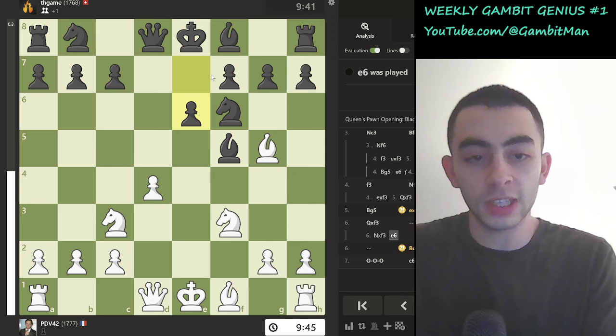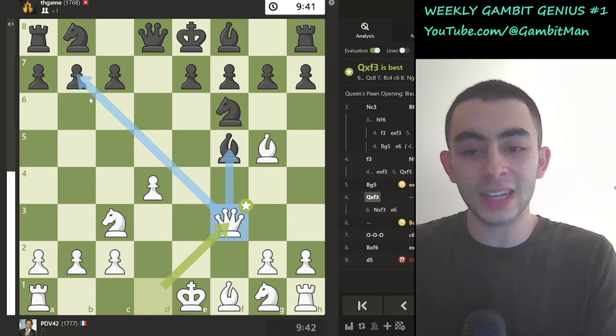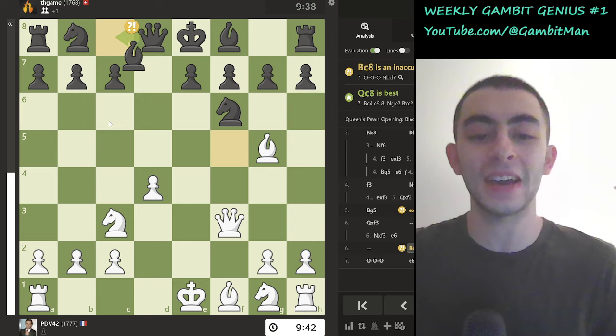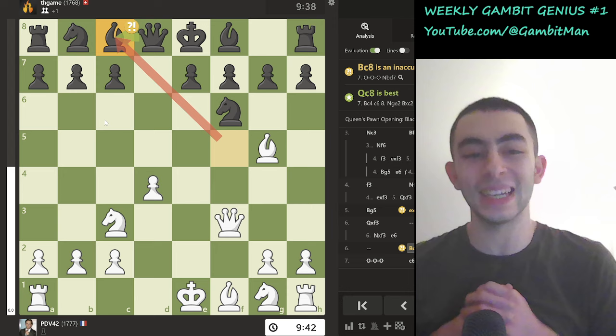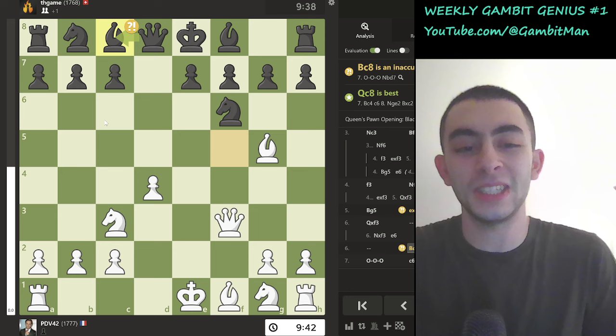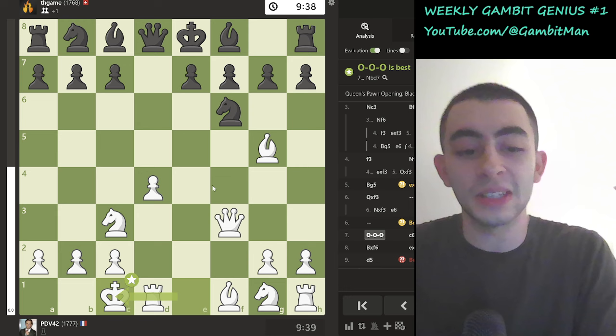Black was probably expecting Knight takes F3, after which they could consolidate with E6, Bishop E7, and castles. But white correctly follows the gambit Chad repertoire of Queen takes F3, attacking the Bishop and the pawn. Black plays not the best move but the most common move in the Lichess database — Bishop to C8, retreating all the way back to defend B7. This won't be the only Von Popiel gambit in this weekly Gambit Genius; we have lines like Bishop to G6, Bishop takes C2, E6, and Queen to C8 covered. This Queen is targeting F5 and B7 — a very tricky idea.